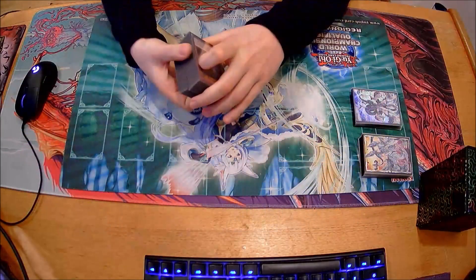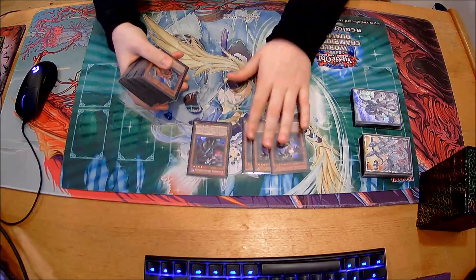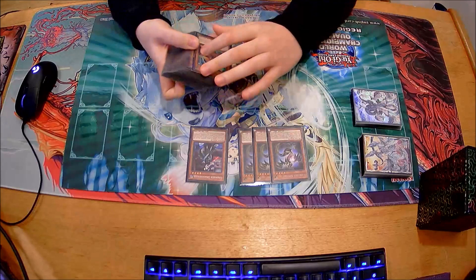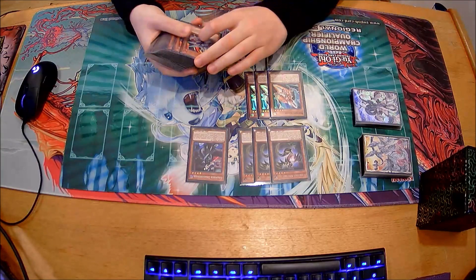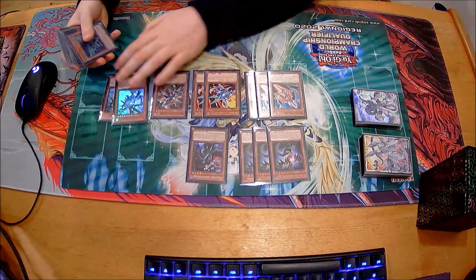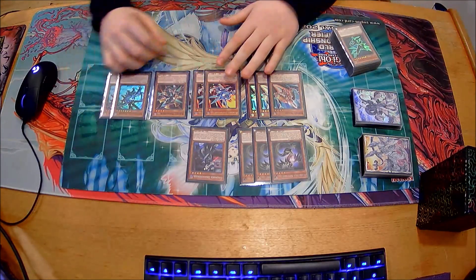To start with the main deck, I've got the normal summon options: three Safer and a Chamber Dragon Raid. This ratio worked out well for me - I wouldn't change it. For the rocket engine, I've got three Tracer, two Synchron Recharger, and two ABS. Again, this engine I wouldn't change either.